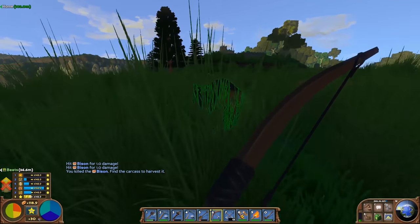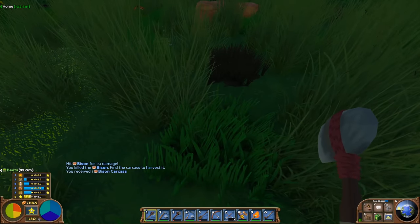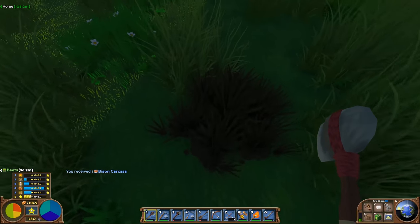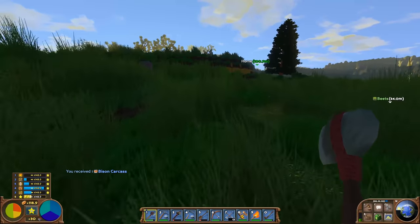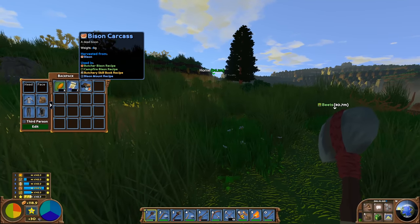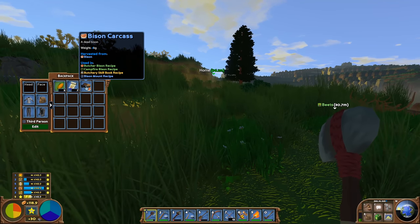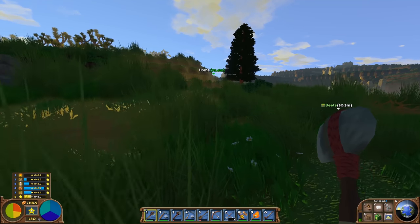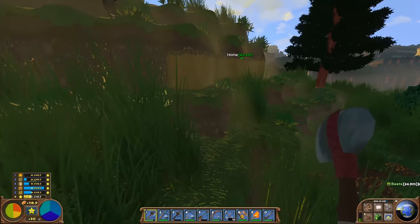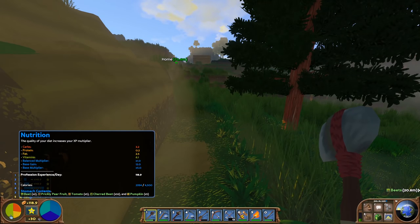We keep firing and eventually we're able to actually kill a bison. I've got 20 arrows. There we go — it went down! 'You killed the bison — find the carcass to harvest it.' We're not going to have too much butchery skill right here. We've got one bison carcass in our backpack. We don't have a butchery skill book just yet, so we may be able to just campfire cook it.